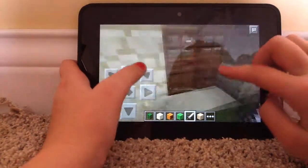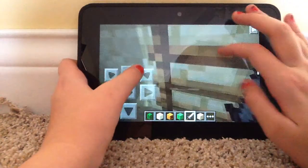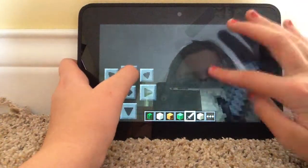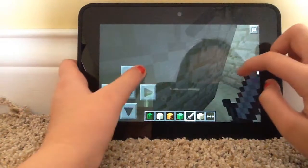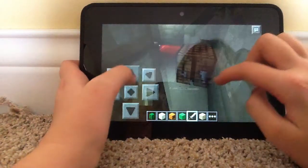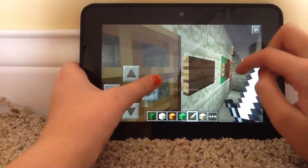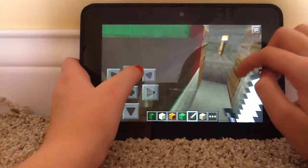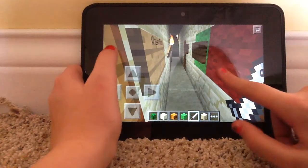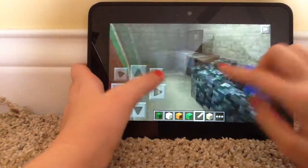Over here I'll show you my pride and joy next — the giant ice cream hotel. It's a little lobby. I won't show you all of the rooms, but room one is just a little simple thing, room two is the same — pretty much all the rooms on this floor are the same.